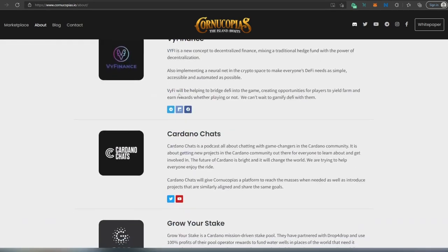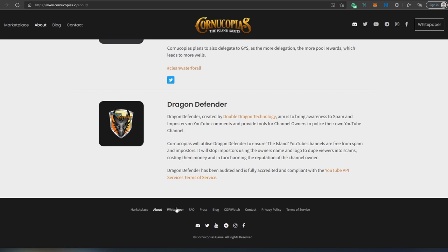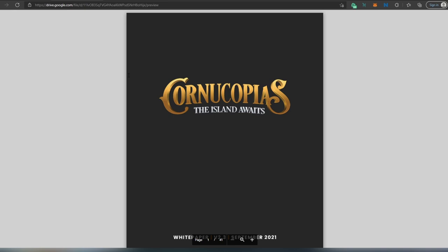Next is the white paper. If you haven't read it already, I would recommend reading it if you're really thinking about investing in or playing this metaverse once it's released. If you don't have time to read the entire 41-page white paper, I made a video that's text-to-speech of basically the entire white paper — you can just turn it on and listen while you're driving or relaxing. I'll leave the link in the description below.